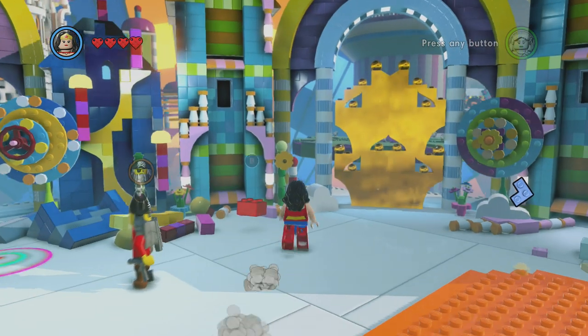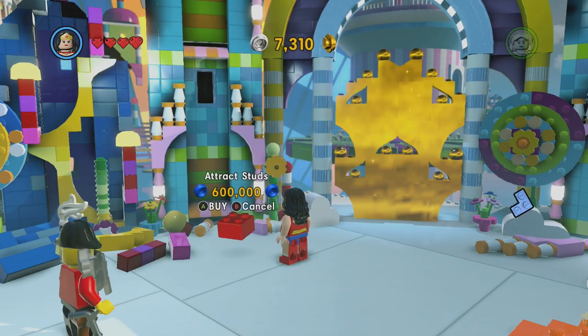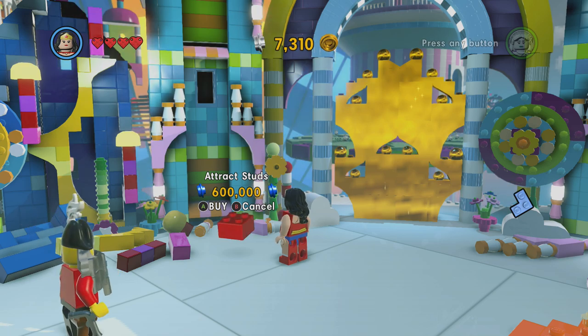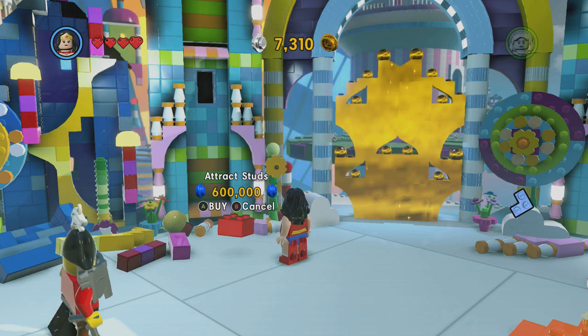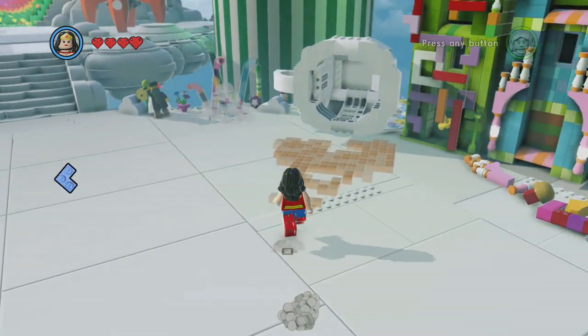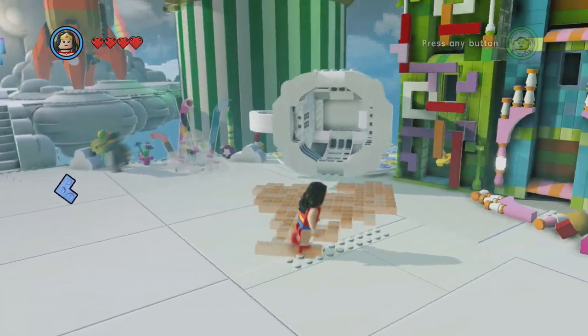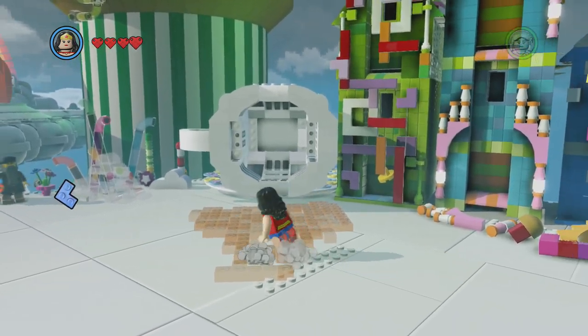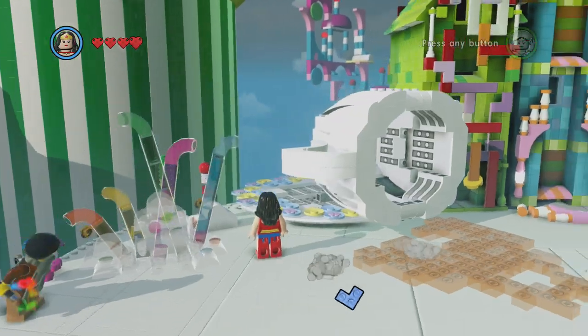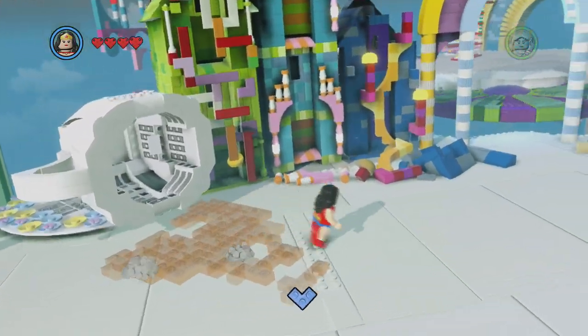So here's the gold brick - it is Attract Studs for 600,000. That's awesome, I definitely want that one. I can tell you that the other two: there is one of those little kitty things right here, and this teacup was sitting upright, so you just kind of knock it over.